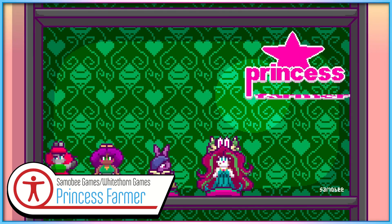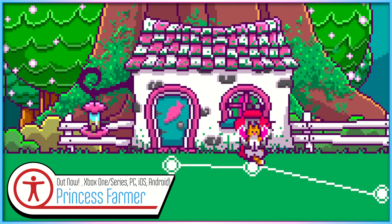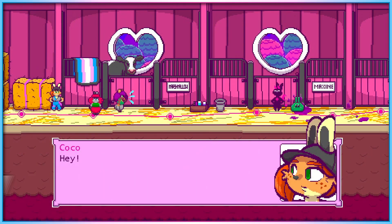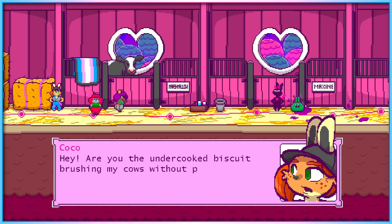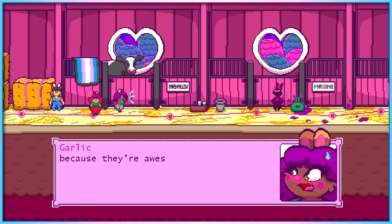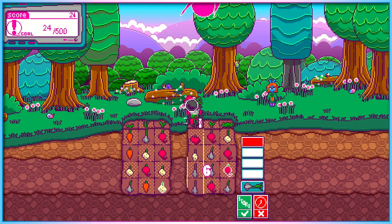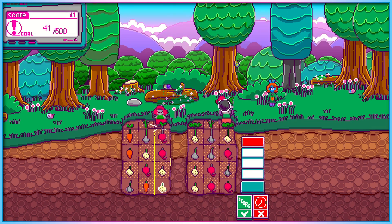Princess Farmer is a match-three visual novel with lots of queer and diverse representation, created with accessibility in mind. Charlene, the game designer, artist, and story creator of the game, injured her hands a few years ago. One of the things that helped keep her spirits up while she healed was playing Switch games with one hand. She decided she wanted to make a game that was easy to pick up and play with just one hand.